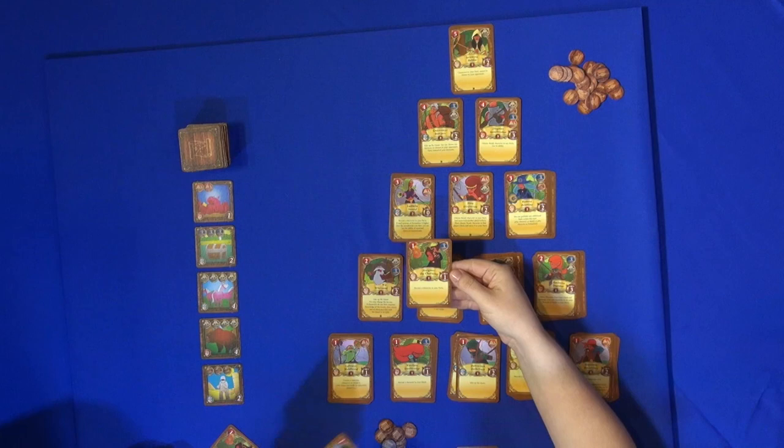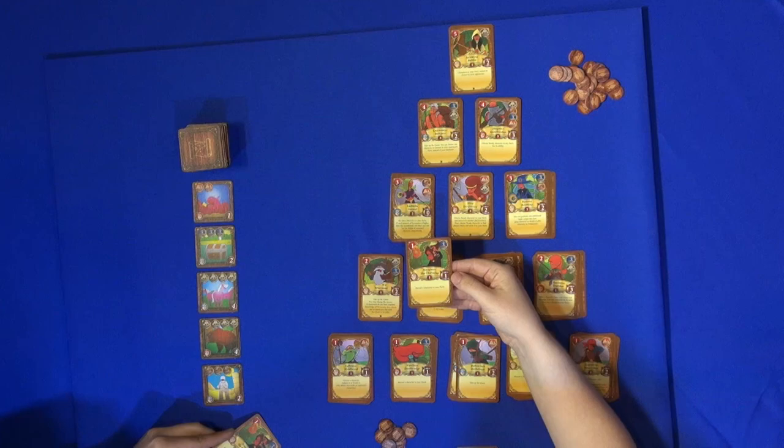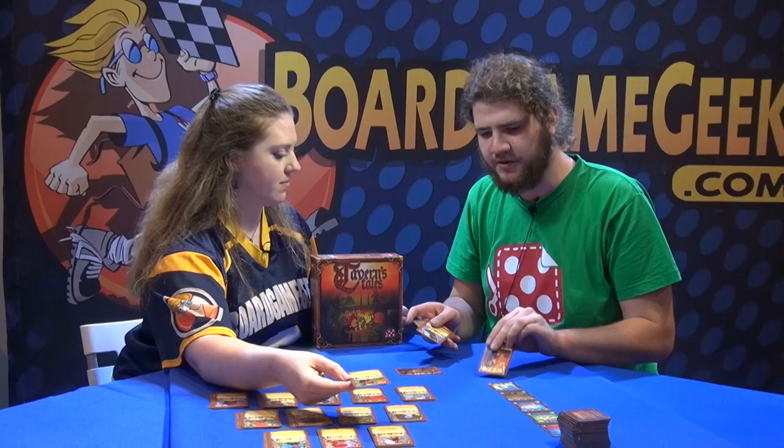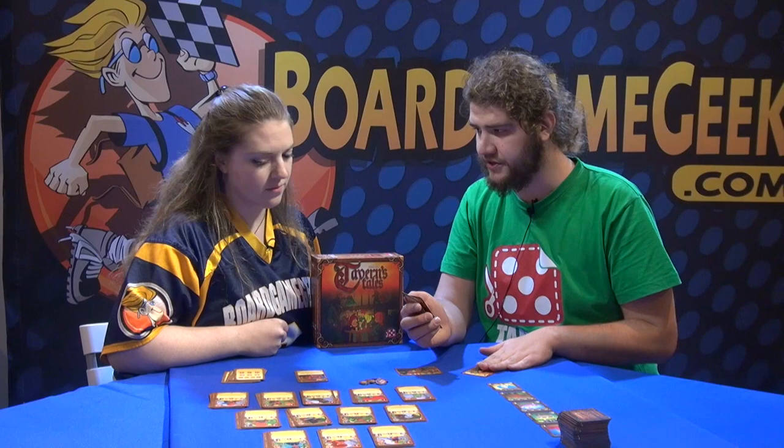The persuasion points are shown by the tankard icon. For example, if I play this one, I exhaust him, so I have one persuasion point, and I can buy any character from the first row.